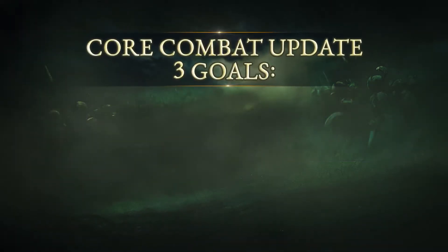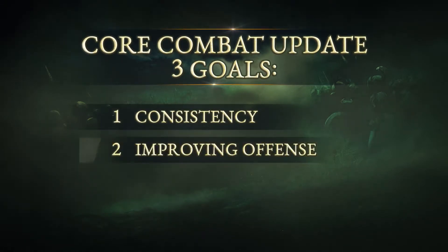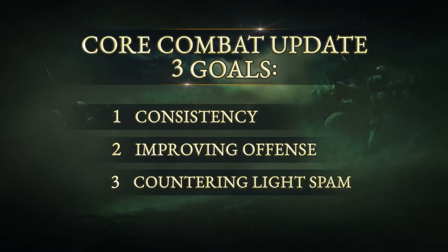The update has three goals: improve the consistency of the Core Combat experience, enhance the viability of general offense across the entire set of attacks in the game for all heroes, and, based on your Testing Grounds feedback, counter Light Spam's effectiveness.